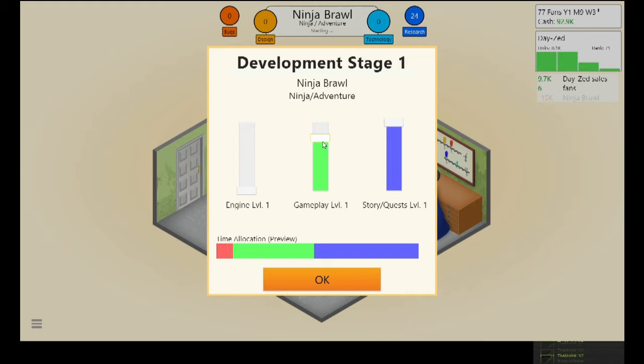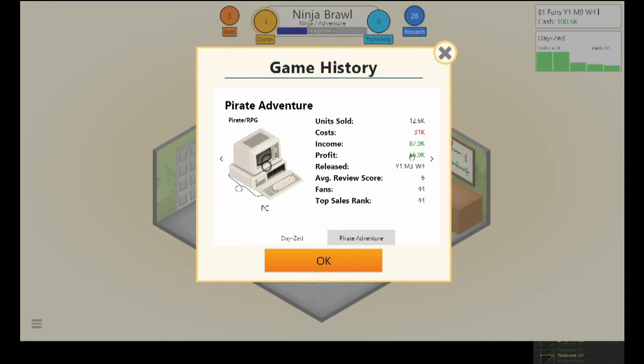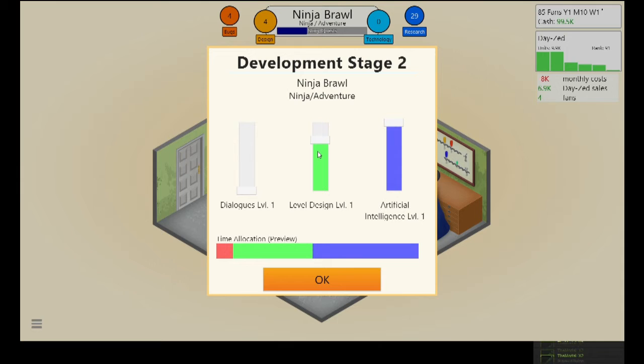Day Zed is still on the market. Day Zed made a profit — not as big as Pirate Adventure, but a profit is a profit as long as we're not making a loss. For Ninja Brawl I'll go for decent dialogues and quite good level design. Adventure games are generally exploration-based, so dialogues and level design matter — the AI should be decent too.